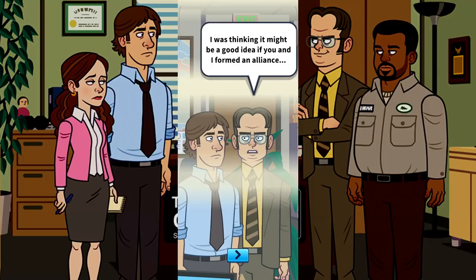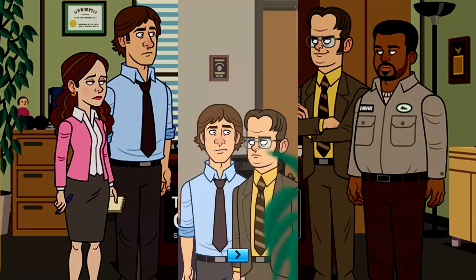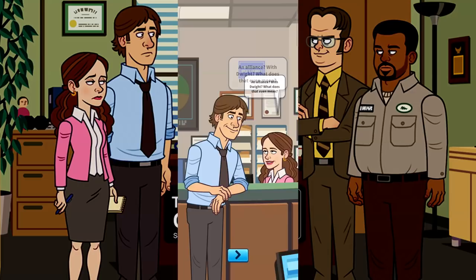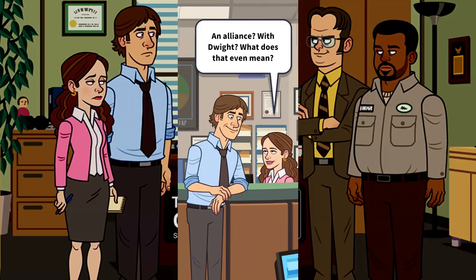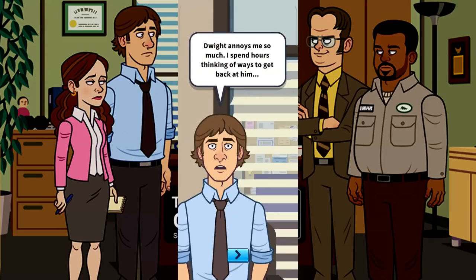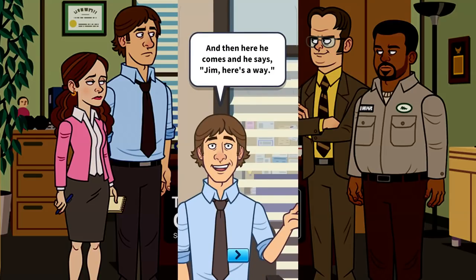In the game's storyline: Dwight asks Jim to form an alliance because of the downsizing, so they can help each other out. Jim agrees. Then Jim muses in an interview — an alliance with Dwight? What does that even mean? I don't know. It involves spying on people, maybe building a fort underground. Dwight annoys Jim so much, Jim is already thinking of ways to get back at him.